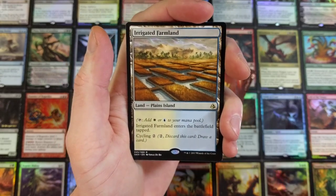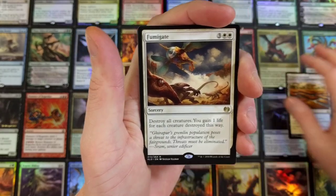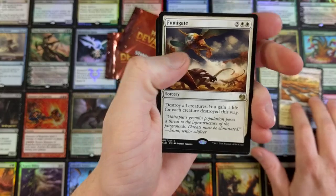So 5 bucks, that's it. Irrigated Farmland. Fumigate — let's read what the hell these do. We already know what that does. Fumigate: destroy all creatures, you gain 1 life for each creature destroyed this way. Not bad.